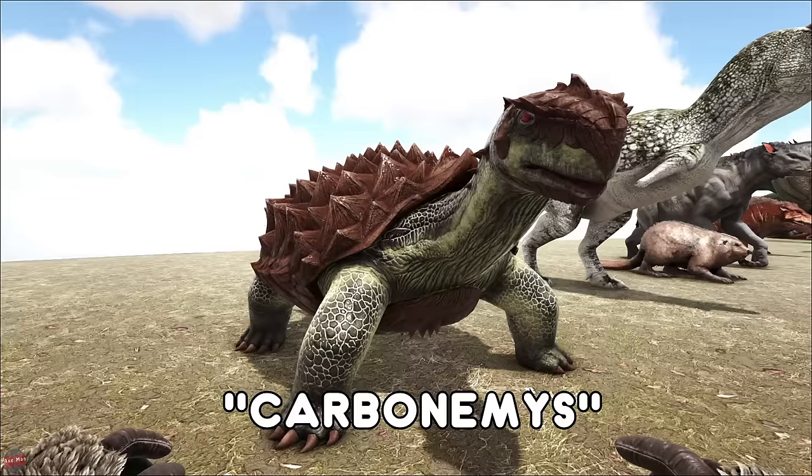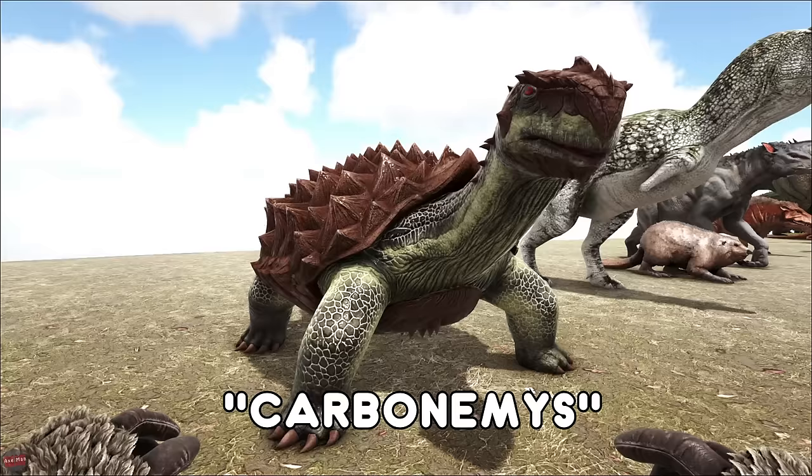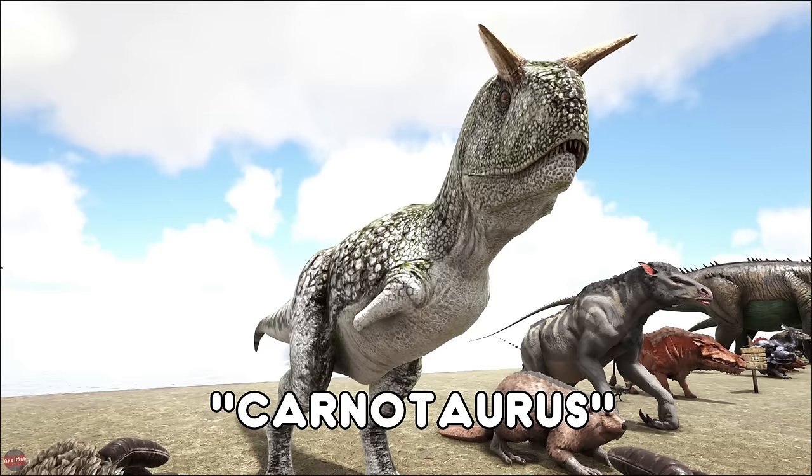The Carbonemys, the Giant Turtle, is sort of a beginner creature and also a PvP creature. You can use it early on — it's normally found on the beaches and stuff. You can knock it out and store lots of stuff inside it. Or if you're into PvP, they are very tanky and you can drop these onto people's bases and drain their turrets of all their bullets. The Carno is another creature very much in need of a TLC — kind of looks a bit outdated. This is kind of an early carnivore tame you want to go for, not overly too hard to knock out, but it's not overly too strong.